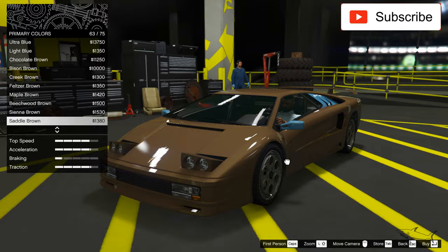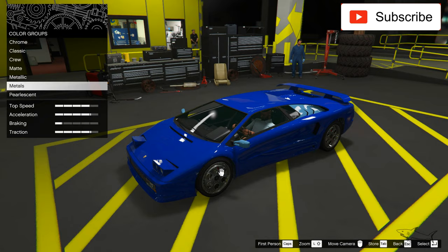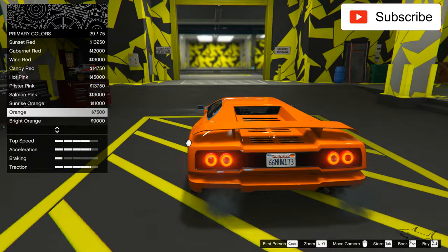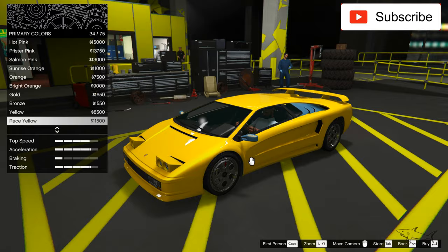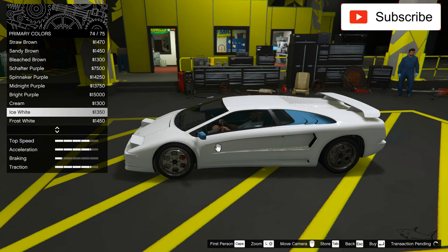I don't know which color to pick. I can choose white with black details — it will be clean and look pretty nice. I can choose black on black. The red is nice but I'll keep that for a Ferrari. The orange also looks very nice. I'm deciding between race yellow, white, or black — I want to keep it simple. Let's go with white.